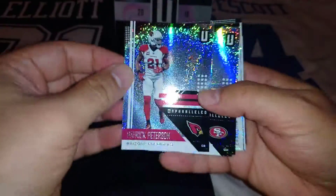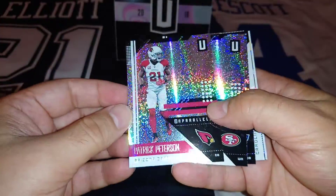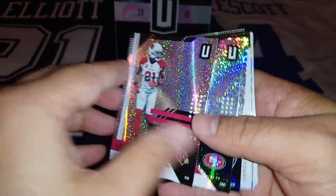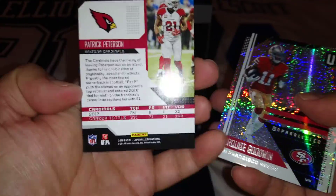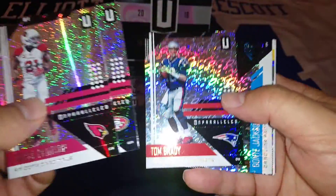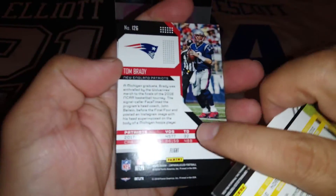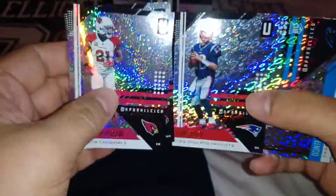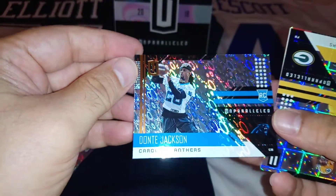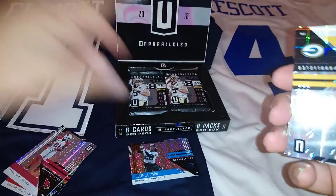Wow, this is really bright — disco 1970s effects! Look at that — Patrick Peterson, just the base card. This is how it looks. Here's Marcus Goodwin, Tom Brady... wow, this looks different. This one is a 'Flight' — as you can see here, they're calling it Flight. These are just the base cards, and here's Dante Jackson, rookie, Carolina Panthers — also a Flight one.